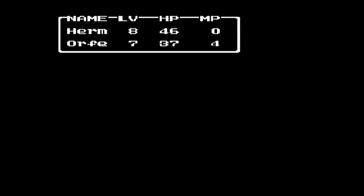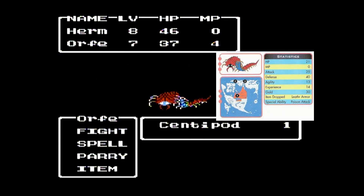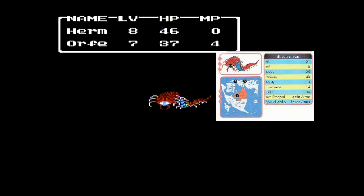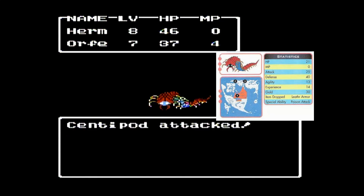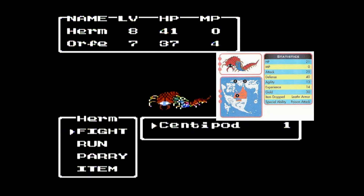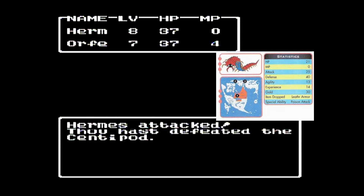Now we've just got to get out of the cave, which is going to be a little bit harder than you would think because we're really low on magic points and supplies. We don't have any more antidote herbs, and there's still a lot of enemies in here that can poison us, like this guy right here. His attack can sometimes cause poison to occur in your characters.